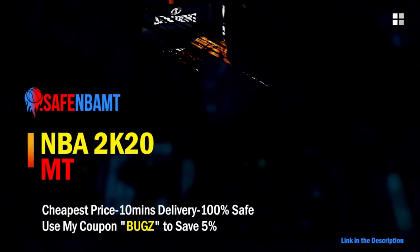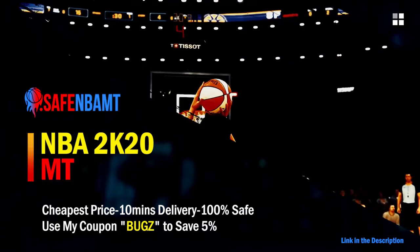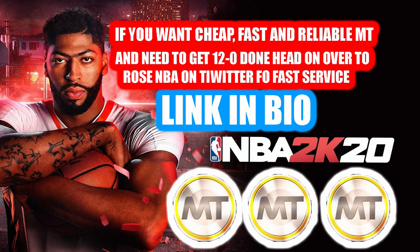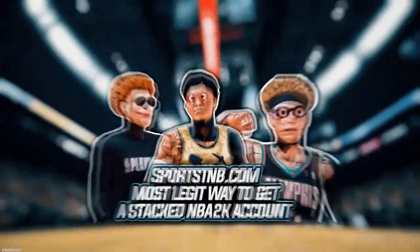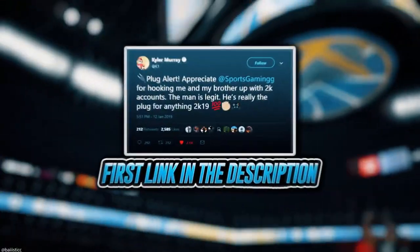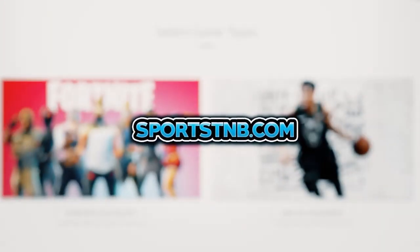If you want cheap, fast, and reliable NBA 2K20 MyTeam coins, head over to nbasafe.com and use code 'bugs' for five percent off at checkout. If you need MT and need to get 12-and-0 done, check out my second sponsor Rose NBA on Twitter for a quick, fast, and reliable purchase. If you're looking to buy a stacked NBA 2K account with max badges and more, visit sportstmb.com - he's been in the community for years with hundreds of reviews. Click the first link in the description to get your account today.